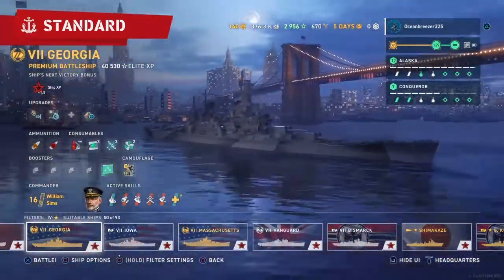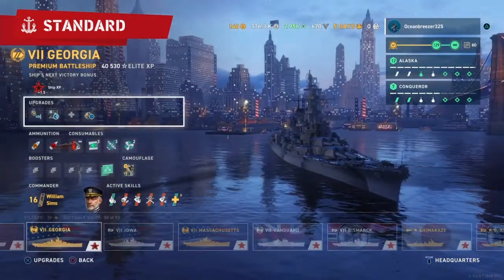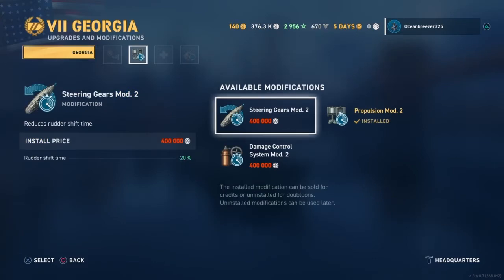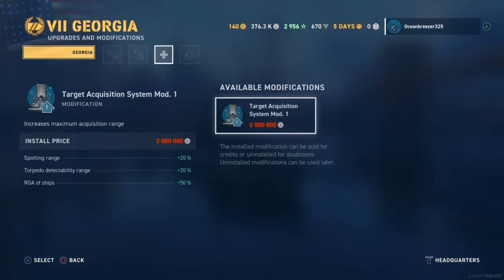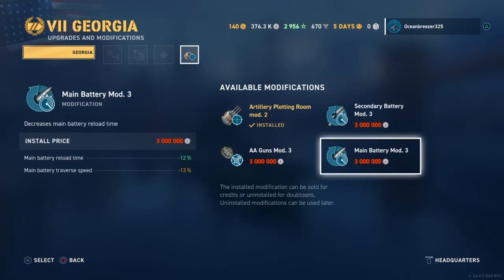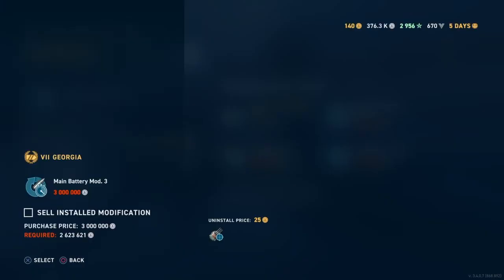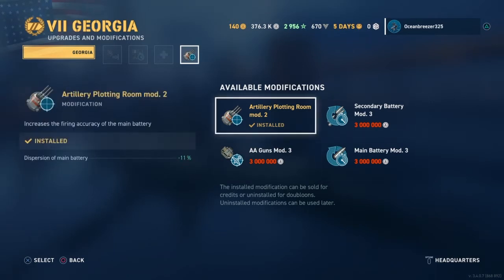Disclaimer: this build optimizes everything about what I like on the Georgia and certain stats might be inflated. We shall start with my upgrades. Currently I have AA Guns Mod 2 for the pesky aircraft carriers, Propulsion Mod, probably going to Steering Gears very soon as I'm trying out a different build. Obviously Target Acquisition Mod 1 is the only one, and Plotting Room Mod 2. A lot of people say that Main Battery Mod 3 is the way to go, but Plotting Room works fine for me. Shooting more shells per minute is probably better for this ship since you have less guns, so either of these two works — I go with Artillery Plotting Room.